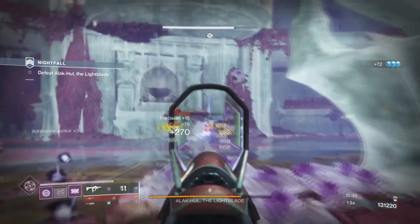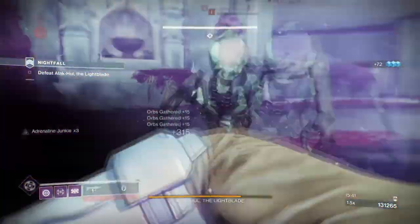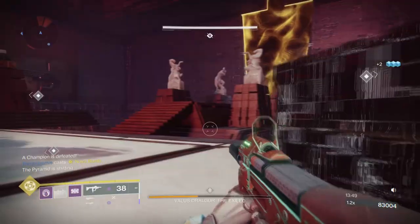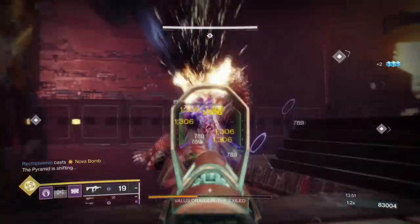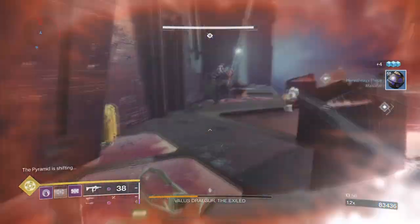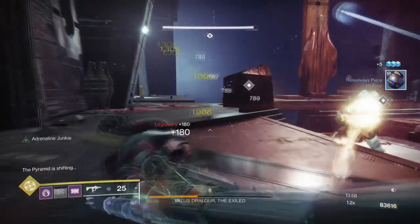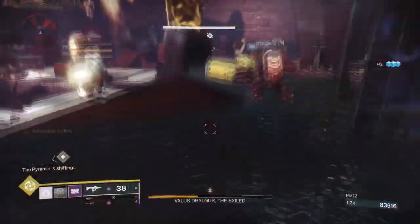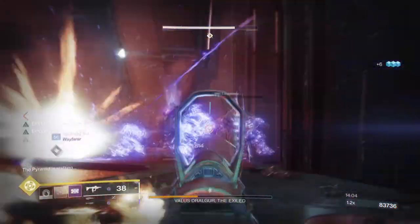For example, Elemental Armaments can be swapped for Font of Wisdom for increased super cooldown, or Frontal Might for increased weapon damage. We could even extend mod durations by slotting in Time Dilation so that volatile rounds last longer. Simply put, no matter what subclass you have in mind — whether Void, Solar, Arc or Stasis — this same loadout can be adapted for those as well.